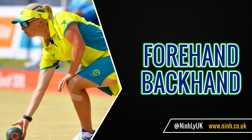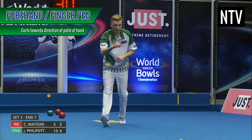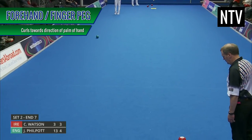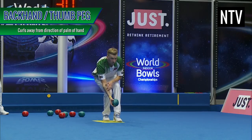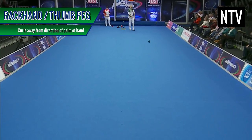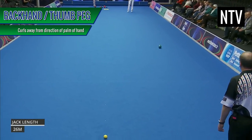When you curl the ball towards the direction of the palm of your hand, this is known as a Forehand Shot in Flat Green Bowling or a Finger Peg in Crown Green Bowling. When you curl the ball away from the direction of the palm of your hand, this is known as a Backhand Shot in Flat Green Bowling or Thumb Peg in Crown Green Bowling.